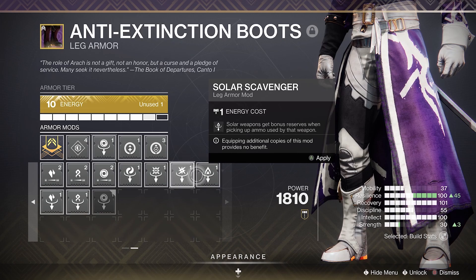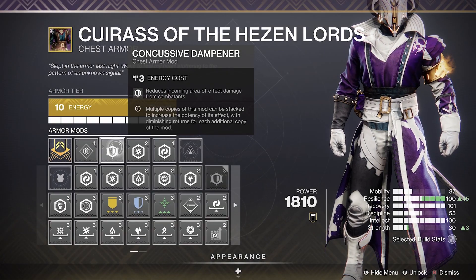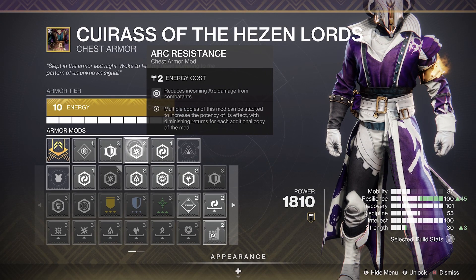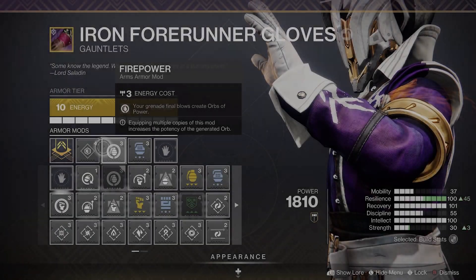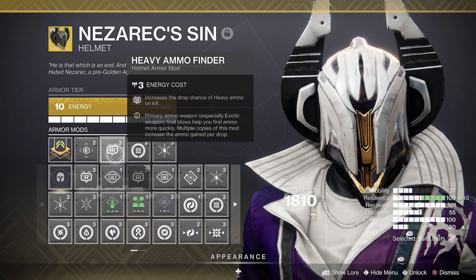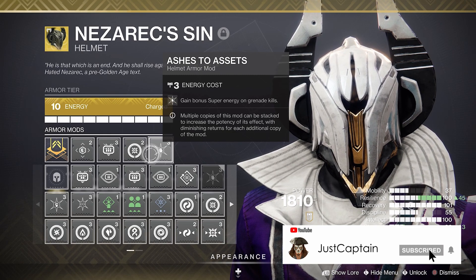You could also run scavenger mods to pick up additional ammunition when picking up ammo bricks. For your chest armor run Concussive Dampener to help reduce incoming damage from grenades and barrier explosive damage. Also run an arc resist mod because incoming arc damage is increased by 25%. For gauntlets run any mods that boost your ability regen or create orbs of power. For the helmet I suggest a heavy ammo finisher mod along with Ashes to Assets to get your super back on grenade kills.